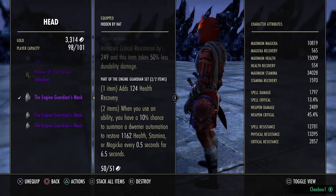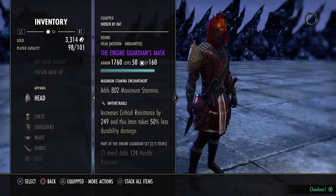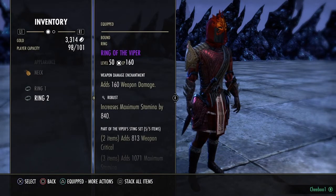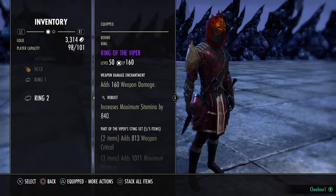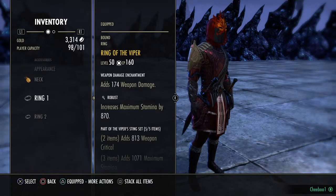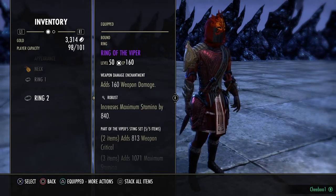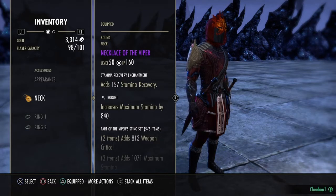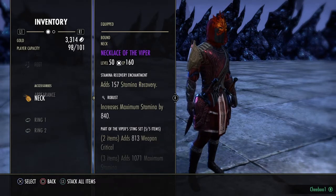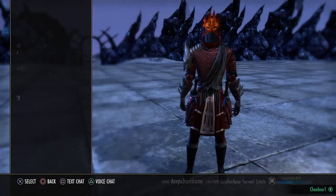I opted for Engine Guardian because you can kill just fine with Sload's and Viper — you don't need a helmet and shoulder that kills for you. Engine Guardian helps me sustain; my stam recovery is about 1593 unbuffed, which is only that high because of the ultimate slotted. I have one stam recovery enchant and two weapon damage enchants on the jewelry. You could change one to stam recovery if you need more sustain, since you have plenty of damage with over 3k weapon damage at any given time.